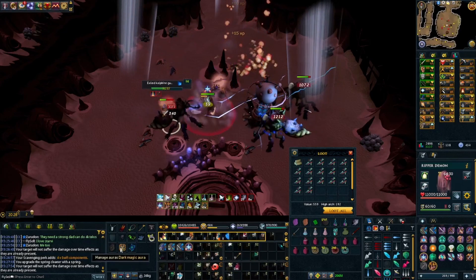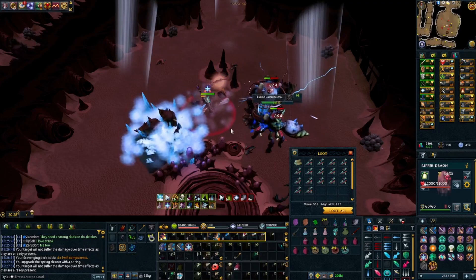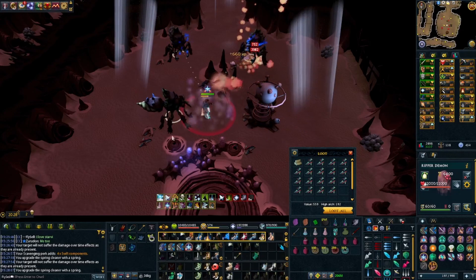And of course the Wenbook. The aura I'm using is Dark Magic Aura, just for more hits. Does it make a difference? Not really, but it's something. And I'm using the Wenbook when it's active, just for more AoEs.